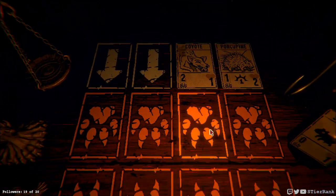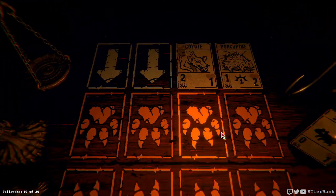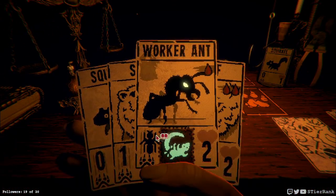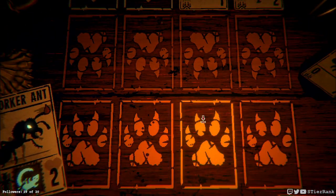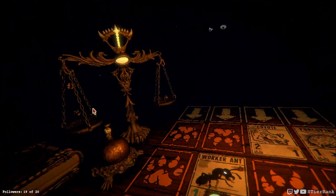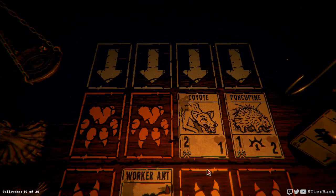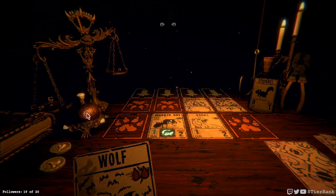I do see a woodcarver and another opportunity back over there to do the prospector's minigame, so I might go that route. Porcupine, stoat, worker ant — I think we'll do our worker ant and we'll place it just like so. We'll get our stoat on the board and take out the coyote — and that'll be that.